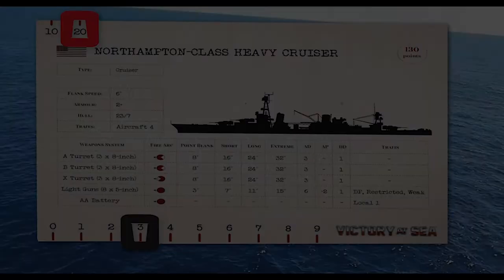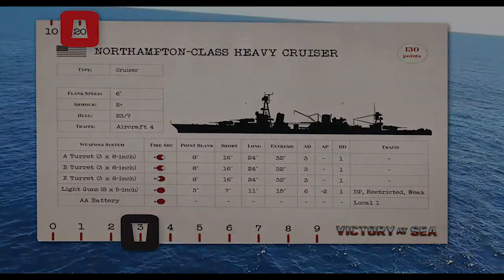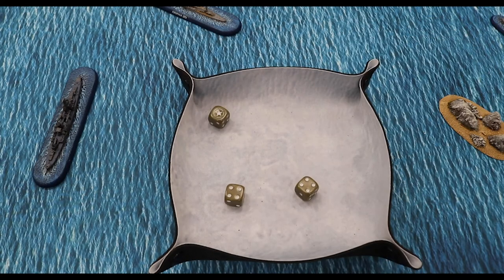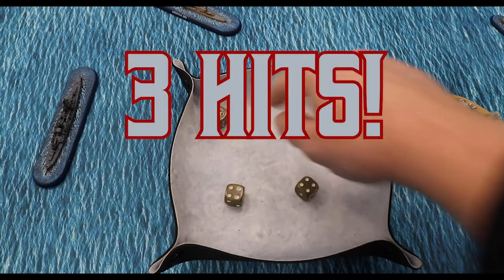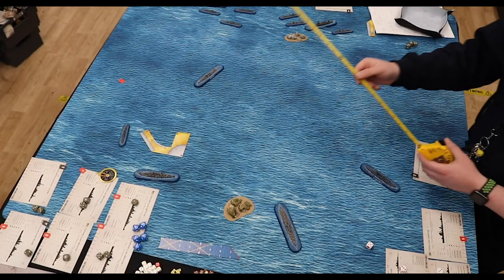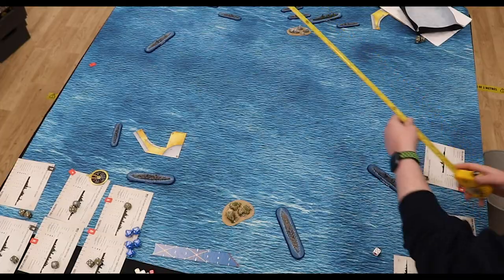As it is within short range to use this weapon system, there is no modifier applied to the dice. Turret A has three attack dice, which means you will roll three D6. For every result of four or more, the weapon has hit. Had the target been at point blank range, all results would count as a hit as you would receive a +1 modifier. At long range you receive a -1 modifier, and at extreme range a -2.